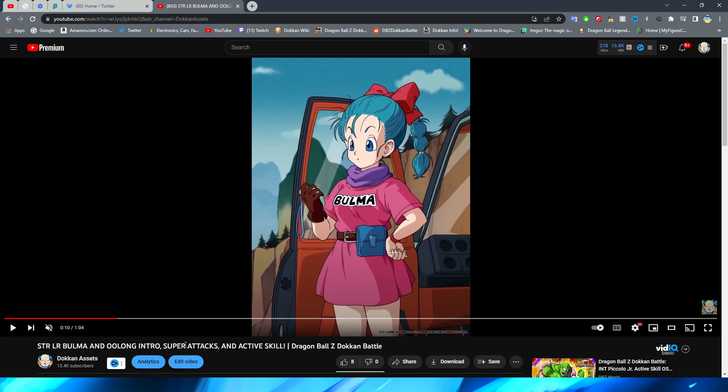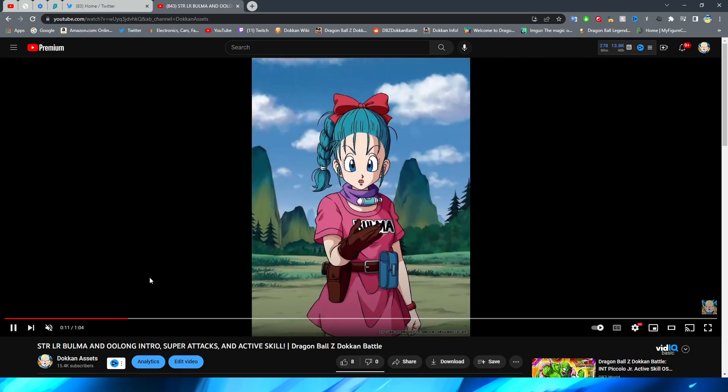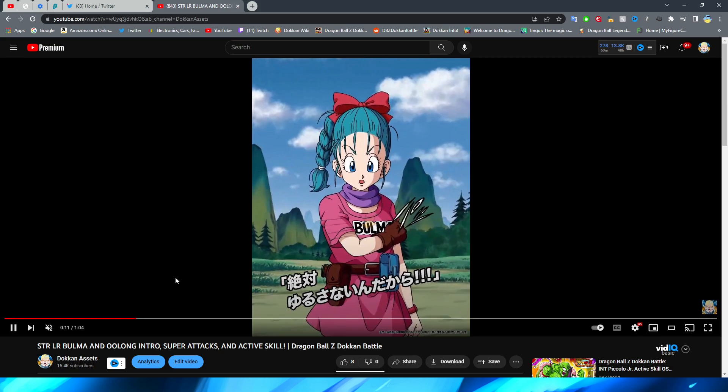Now we move on to the 12-key super attack, and I gotta say this is such a weird one because it is one of the shortest super attacks I have ever seen. The 18-key is like double or triple the size of the 12-key. I'm wondering if she has something in her passive for additionals, and maybe that's why they made it only a couple seconds — so you could get through the animation quickly. I didn't read her kit too in-depth; I just saw everyone saying she's the most cracked support unit in the game.